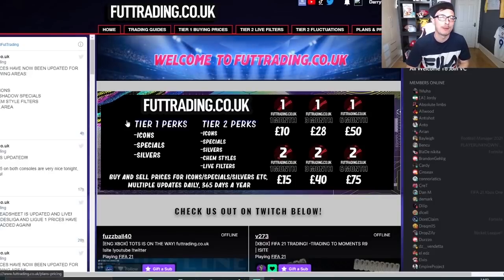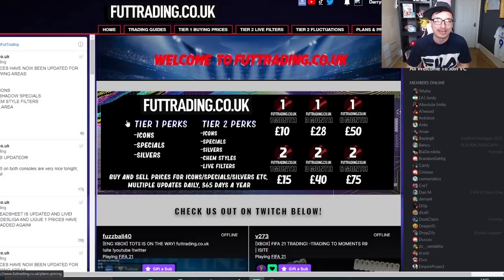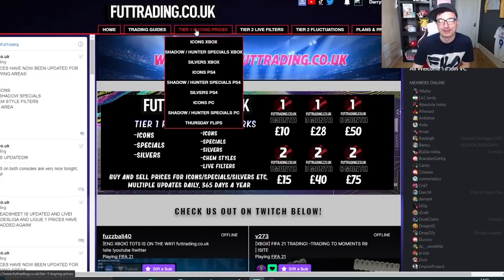Before we get into the video, let's talk about foottrading.co.uk. Every single method you see in my videos can be found over on the website with buying and selling prices for almost every single card on the game. £10 a month gets you access to tier 1 buying prices — that's icons, special cards, silvers and Thursday flips.